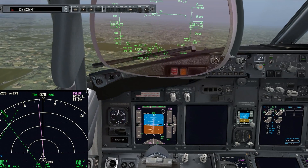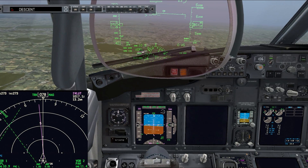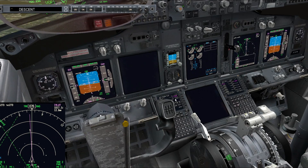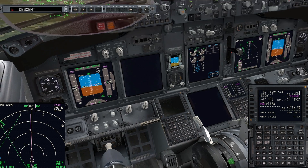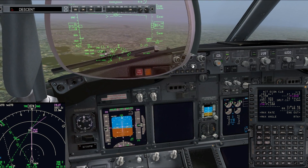Once you pop them out, you can lock them in place and have them on screen pretty much permanently, which is a very cool feature. It doesn't really detract from the immersion of the sim. So let's bring that up, let's bring the FMC up as well. There it is. Good. Now they're up, move that out of the way a little bit, and I'll change the range on our view.